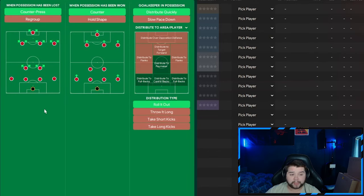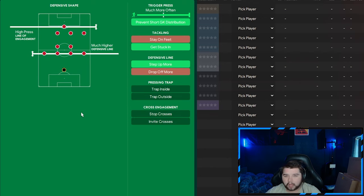We go fairly wide, pass into space, overlap left, overlap right, focus down the left and right — really good in this year's game. Shorter passing, higher tempo, run at defence and the NAP special: low crosses. It works, so why change it? Going over to in-transition: counter-press, counter, distribute quickly and roll the ball out — this can go to the fullbacks, the centre backs and the playmakers in midfield. Out of possession: much higher defensive line, high press line of engagement, much more often prevents short goalkeeper distribution, get stuck in and also step up more. That completes the 4-2-3-1 for you.